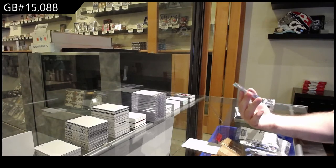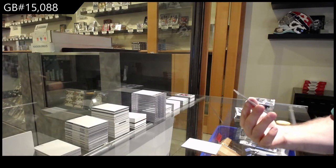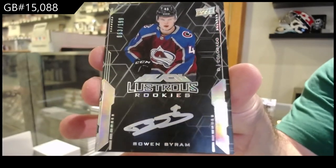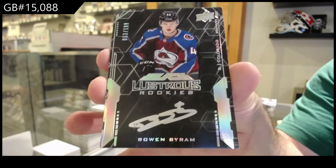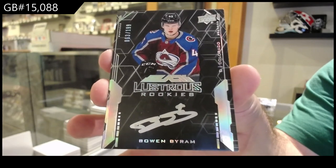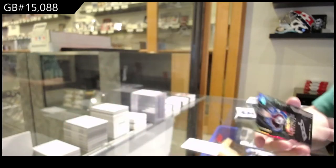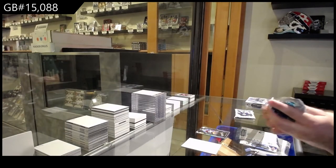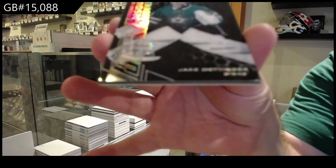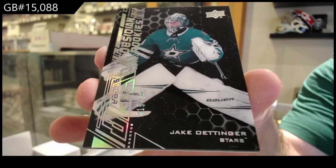We've got a 199 Lustrous rookie auto for the Avalanche — Bowen Byram. I'm hoping that was one of the last spots, I believe it was. Hopefully KK got that one, that would have been pretty sweet. For the Dallas Stars, Ottinger, 349.